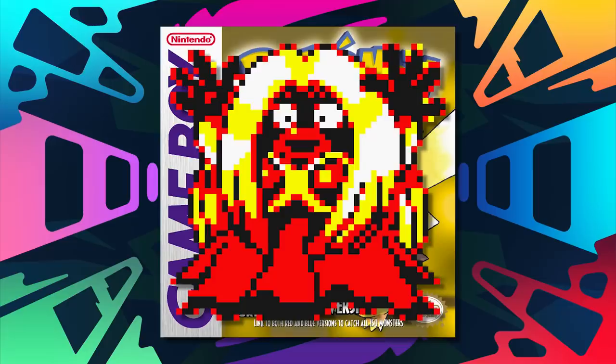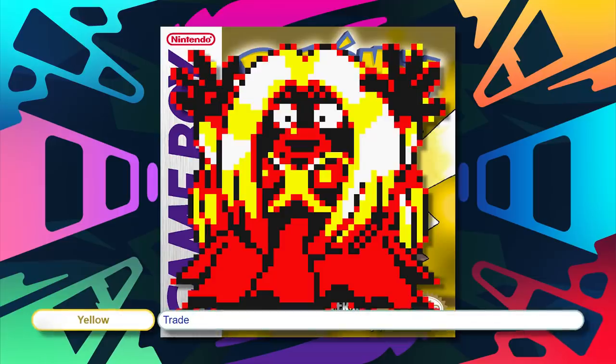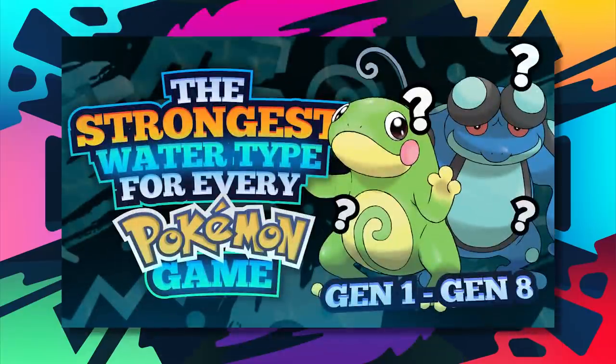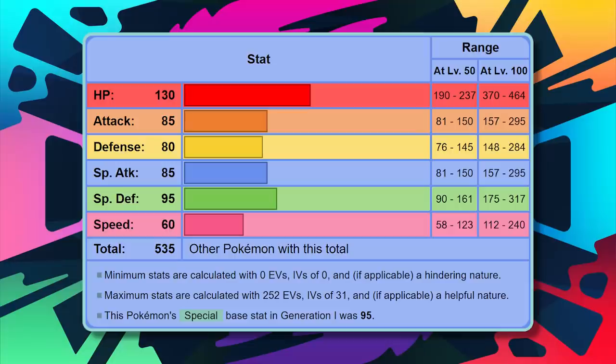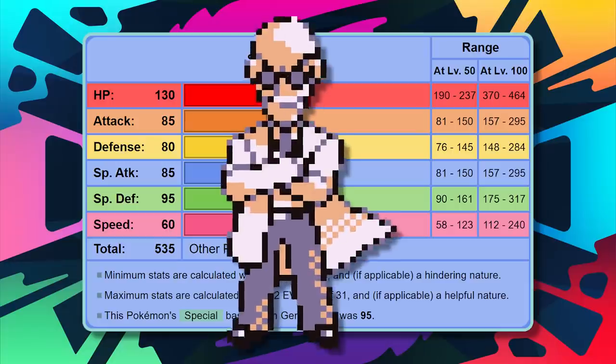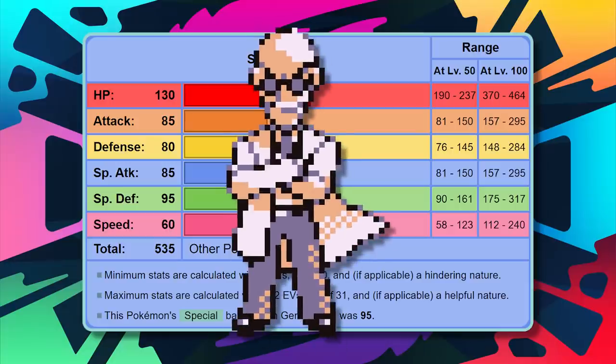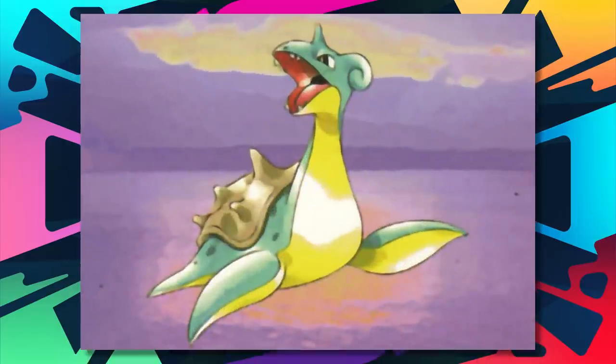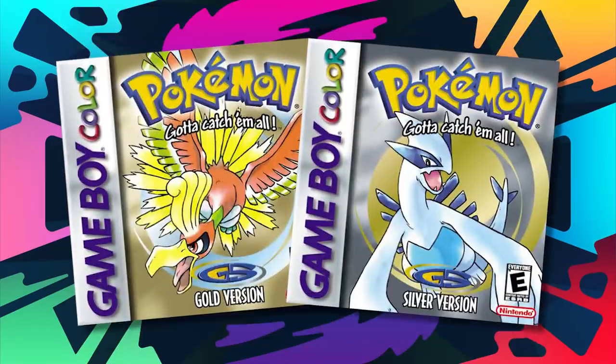For Yellow, I'd have gone with Jynx again, however you aren't actually able to acquire Jynx in Yellow without trading from Red and Blue, so it's off the table. By default it's going to be Lapras. Lapras is definitely good on its own — it's not as fast as Jynx but just as strong, and it can do well against Blaine, which Jynx lacks the ability to do. So despite being an option of circumstance, it's justifiable.